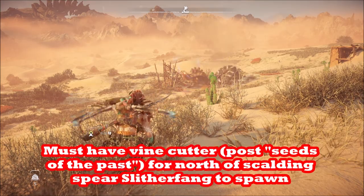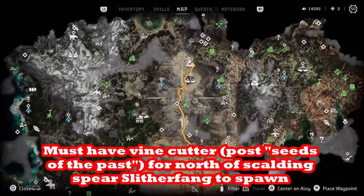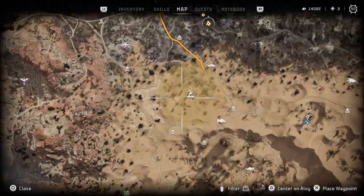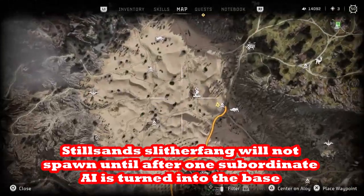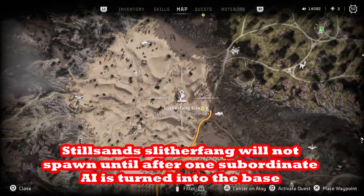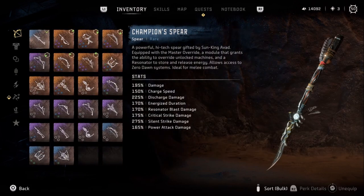There are two locations where the Slitherfang will be in the open world: one north of Scalding Spear and one in the Still Sands. Both of those are kind of story-locked — I think you need to turn in one Subordinate Function for the one in the south, and for the one in the north I think you need the vine cutter.